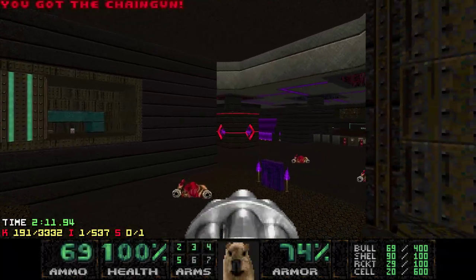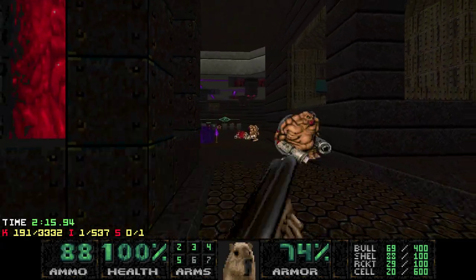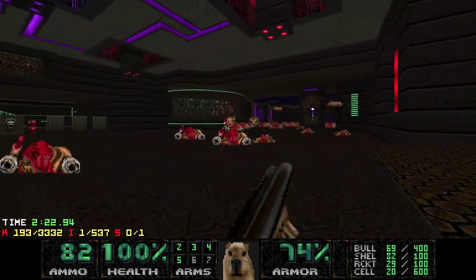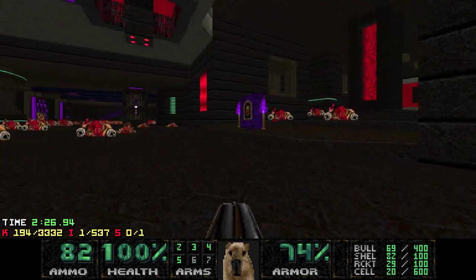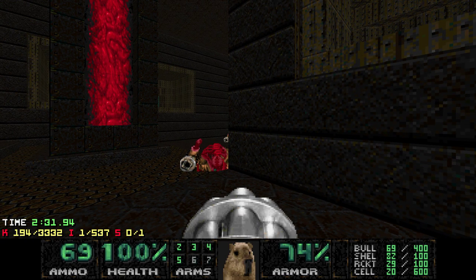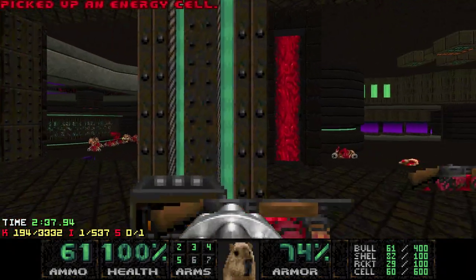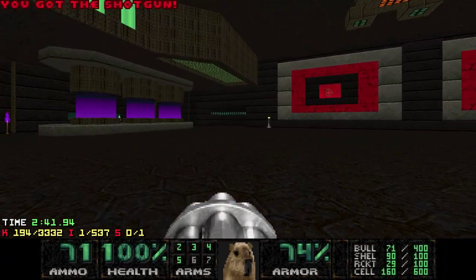So now you can come here — wait, that Mancubus is gonna block me. This one probably will too, so let's kill him now. I'm gonna point out the secrets up here. I just shoot this, which blends in with the wall really well, then run here, press use on this, and open up the supercharge.